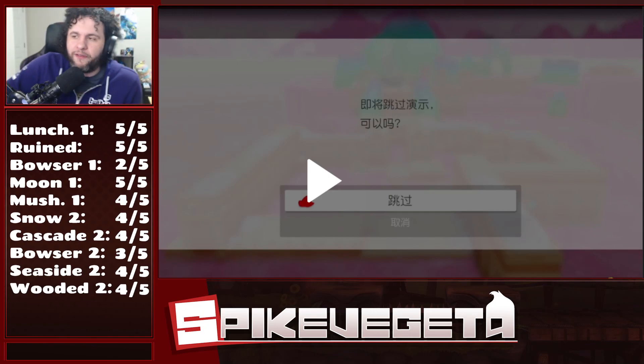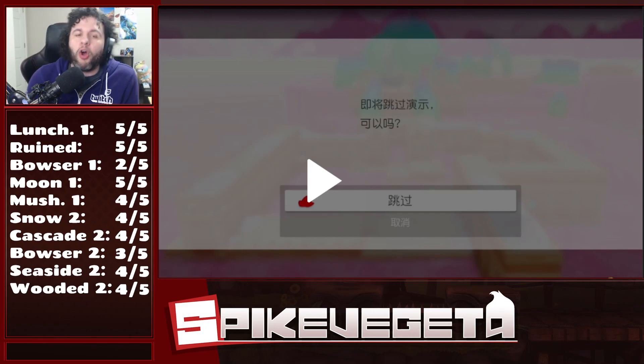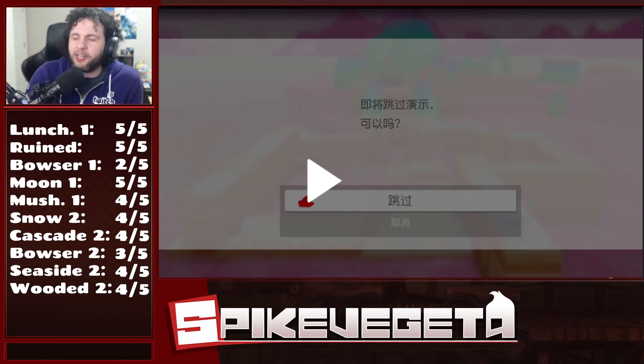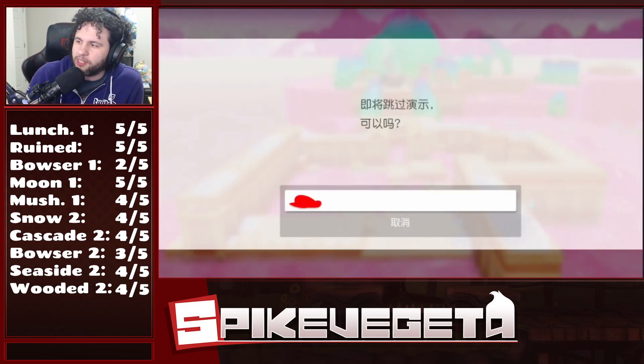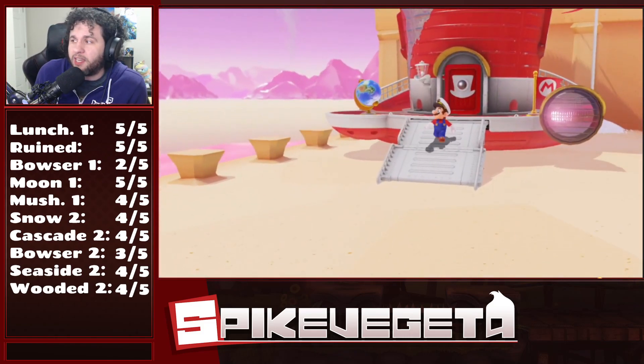Where we left off in episode 1, we finished after the Snow 1 / Seaside 1 group of kingdoms. We are almost to the end of the base playthrough — saving Peach from having to marry Bowser on Moon Kingdom. We're going into Luncheon Kingdom, and today we'll be getting well into the post-game portion. Starting off with Luncheon 1, one of my absolute favorite kingdoms to do speedruns.